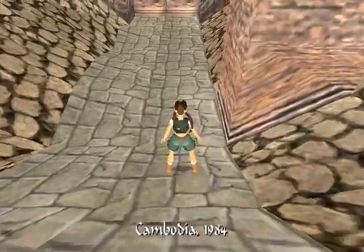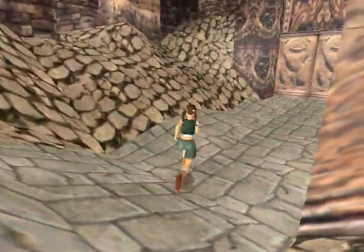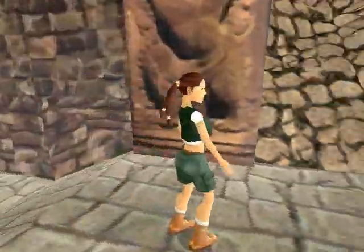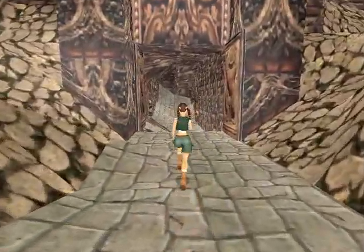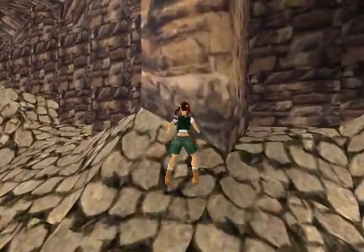So we start off in this area with young Lara and we need to get up there. This is the bit that got me annoyed, because you can go through these doors and there's a couple of other rooms and then you just basically get stuck. So what I had to do was go and look at the guide, and there's a bloody switch.